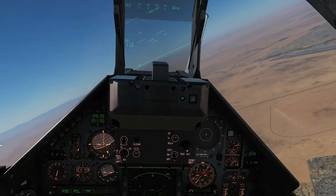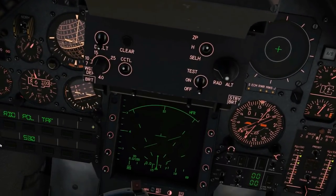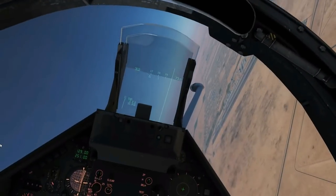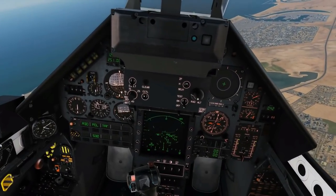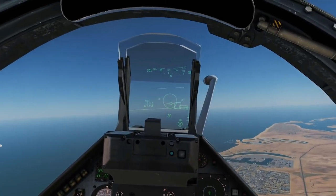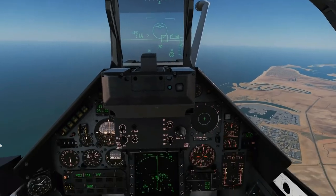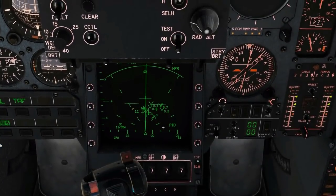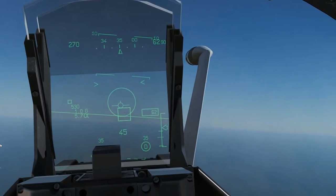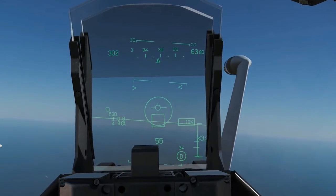We're back to BVR mode now. I'm heading towards some targets, moving my TDC and choosing a contact. Pressing lock — we now have a TWS lock. Of interest: the Super 530 needs an STT lock rather than a track-while-scan lock to fire. We currently have a track-while-scan lock, which we can tell because it says PID — the French syntax for that. But we don't have to worry, because when we press fire, it will automatically change to an STT lock, so we can essentially fire from a TWS lock.